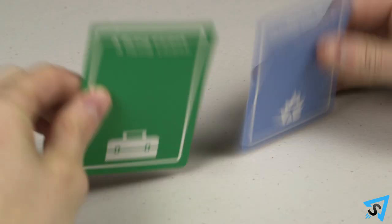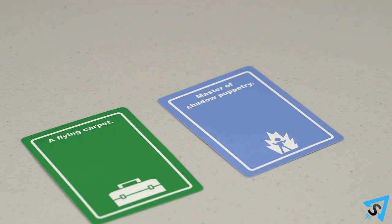Once all the cards have been chosen, the player to the left of the victim goes first and flips their cards face up. They then must explain how, when equipped with their tool and skill, they would accomplish the task of saving the victim from the danger.